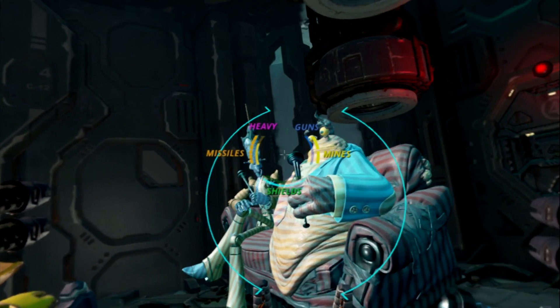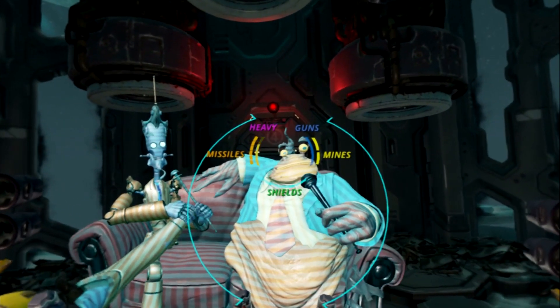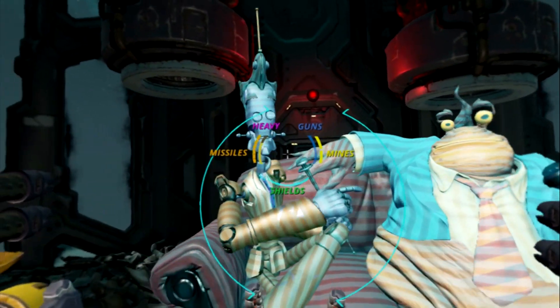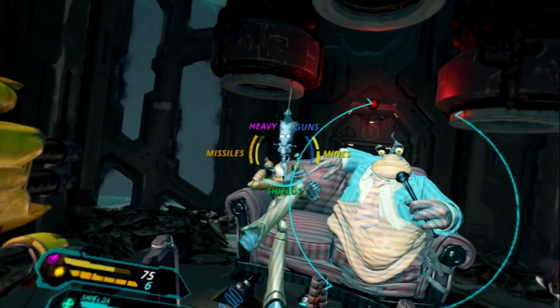In case you haven't already noticed, your reticle displays your current ship status. The right bars show your ammo and mines. The left bars show heavy ammo and missiles. The lower bar shows your current shields.